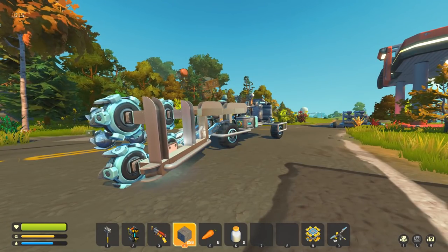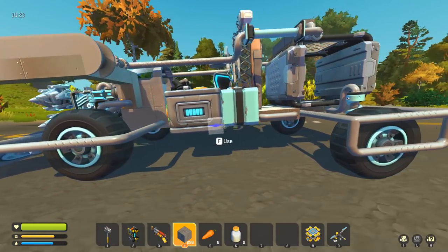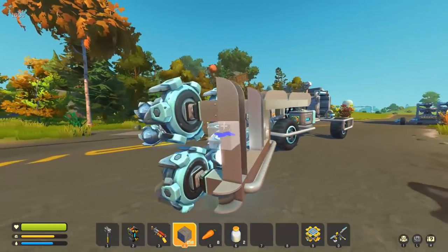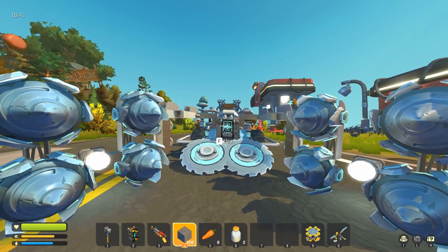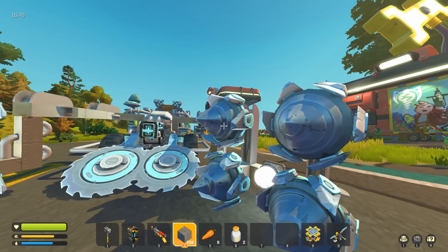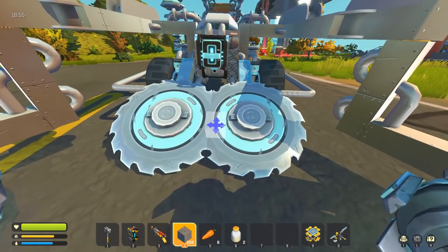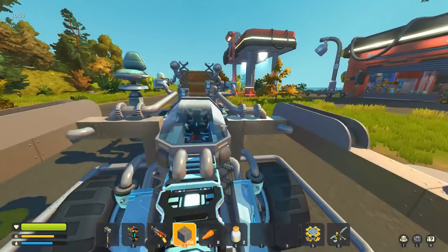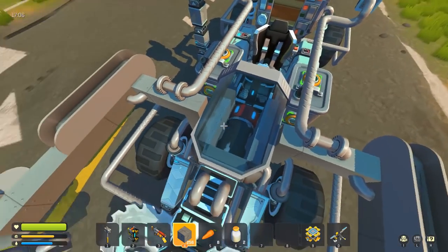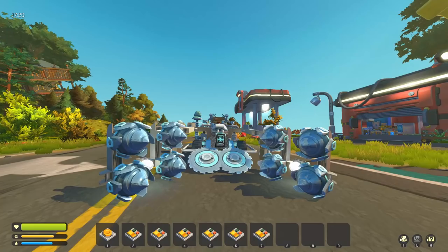It's almost nighttime, so I'm going to show you all the changes I've made to this creation and why I did certain things, then wait till morning to show it in action chopping trees and gathering rocks. The first thing you'll notice is I doubled the drill count — four on this side and four on this side — which gives more vertical grasp of the rocks once they're crushed. I also have saw blades on this. It's a great tool for chopping down any size tree, even the giant ones.